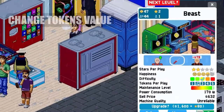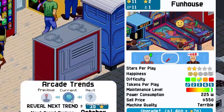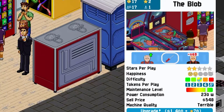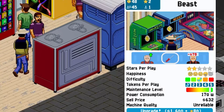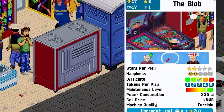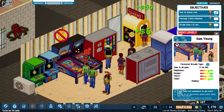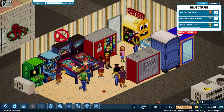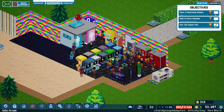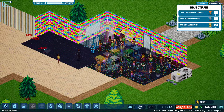Another thing you should do is manage the amount of tokens that each machine will require to use. By default it will always come with one, so each user will have to spend one token to play on the machine. But you could change that to other values — you can go up to five tokens per machine. I only use two tokens when the machines are at maximum quality and when there is trending for that type of machine. For example, if in a given month there's trending for pinball machines, I'll up the token value on those to two. The more tokens users spend, the more money they'll spend buying more tokens.